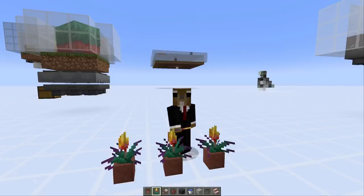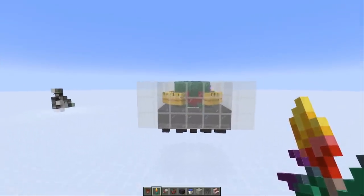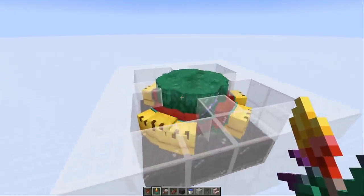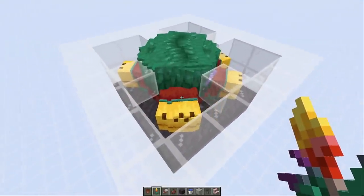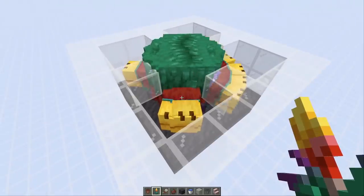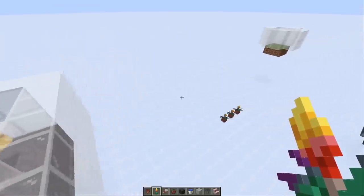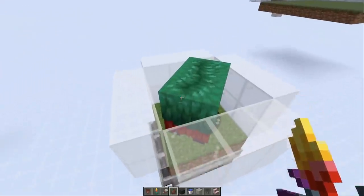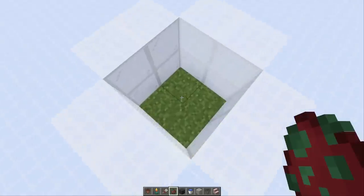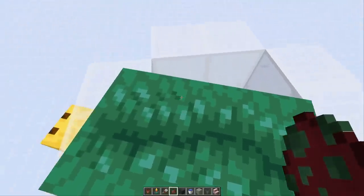The farms themselves are actually a little bit interesting because they weren't as trivial as I thought. So first I want to show you the most compact sniffer-based torch flower farm, where you just stack a lot of sniffers in one place. It looks really simple, but wasn't trivial to get there. The first thing I wanted to do was come up with the smallest possible sniffer farm — maybe just use a 2x2 of grass blocks and put one sniffer in there.